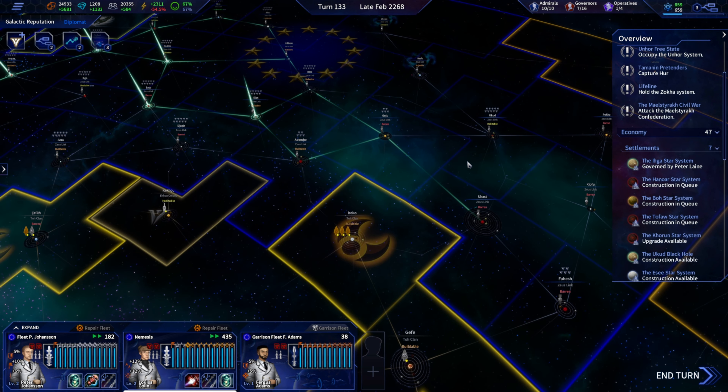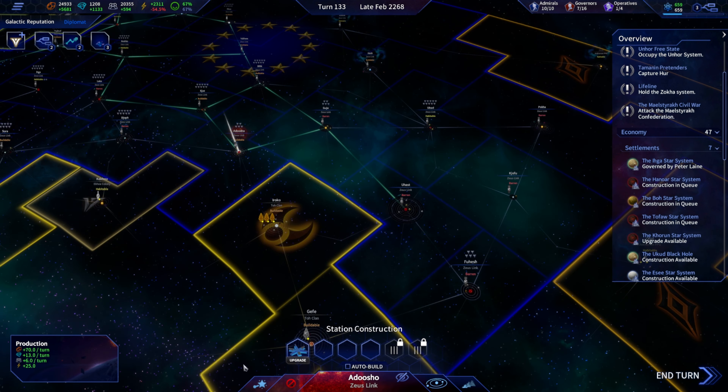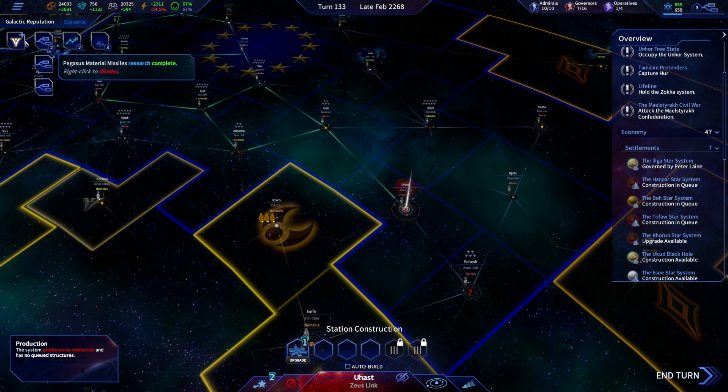Three more supply hubs, which should net us right at 60.5 percent — fingers crossed. Let's move through the rest of these and see what upgrades are available.